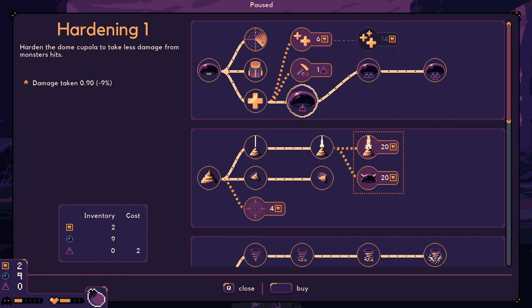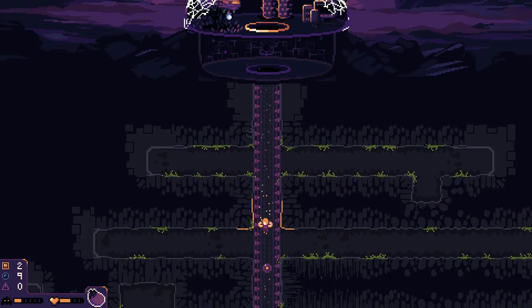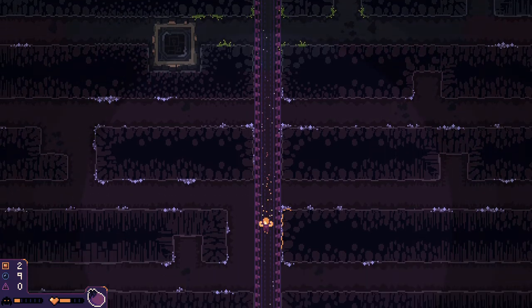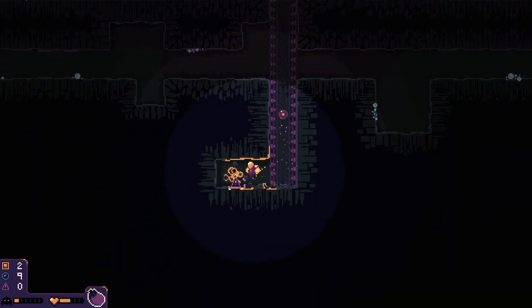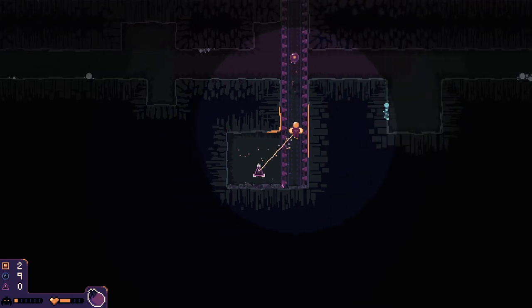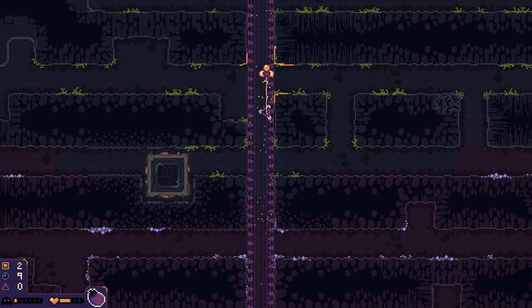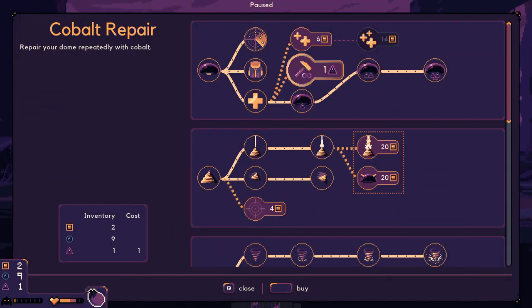We don't have cobalt to repair anymore. Let's just try to go down and see how much we can do — because now we have the battle drill again. We now have one cobalt — I guess that's a decent find, and I guess we can use that to repair a bit. I'm okay with that.